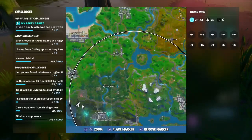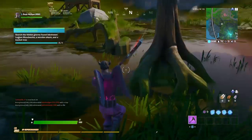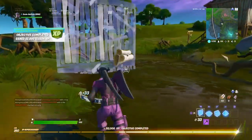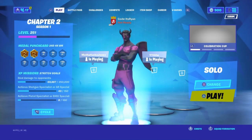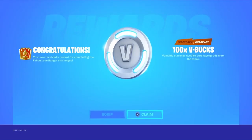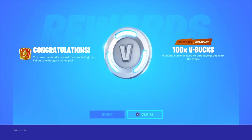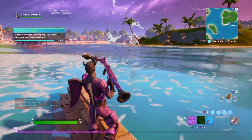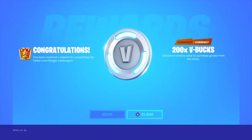I found the gnome location — here it is right there on the map. Let's go ahead and claim the gnome. There we go — that is 52,000 XP and we should have also got the free V-Bucks. Let's back out and get them. There we go — 100 V-Bucks! You have received a reward for completing the Fallen Love Ranger challenges. Pretty sick — let's go ahead and get some more.